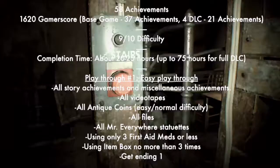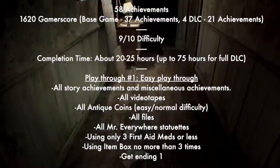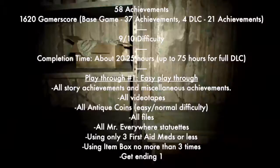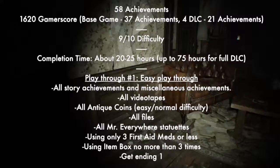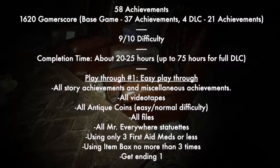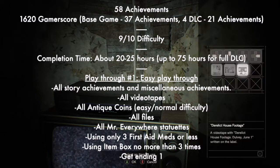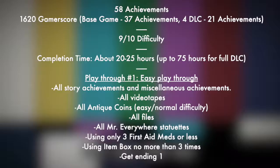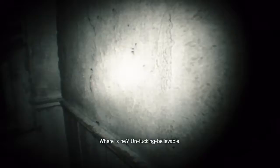Playthrough one is an easy playthrough covering all story achievements, miscellaneous achievements, all videotapes, all antique coins on easy and normal difficulty, all files, all Mr. Everywhere statues — basically all collectibles except the Madhouse coins — using only three first aid meds or less, using the item box no more than three times, and getting Ending One.